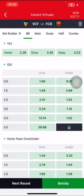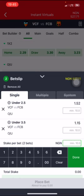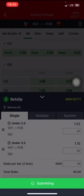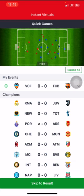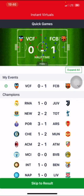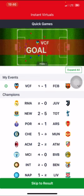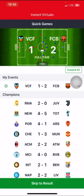My phone is at one percent so let me quickly plug it in to charge. The prediction is under 2.5 and under 1.5. Let's go with that and watch the outcome. There's a goal already — anytime the home team plays first they always deliver at least one goal. So we have one goal, then two goals, and now three goals — so one bet is lost and we win the other one.